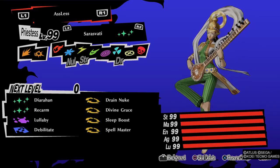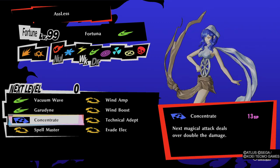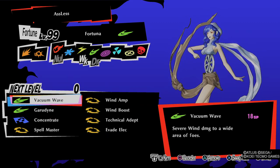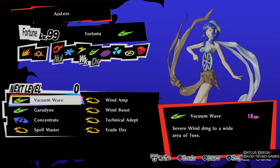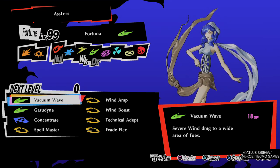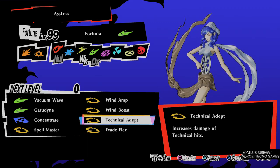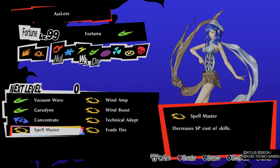My next persona is Fortuna. On Fortuna I'm using Concentrate, and like I said, the four stats I'm prioritizing are Spellmaster, the two boosts, and Technical Death. I'm using Vacuum Wave. Spellmaster is very necessary for Fortuna because once you inflict the burn status effect on an enemy, you get bonus damage on wind damage to that enemy. Since it becomes a technical effect with Technical Death, it's basically a 100% damage boost, and Spellmaster helps you utilize a lot of SP.